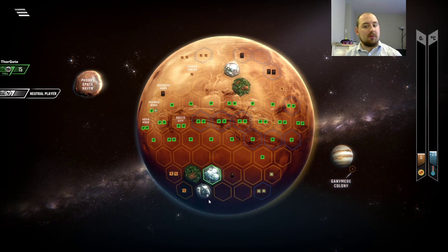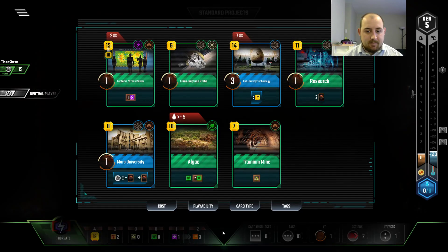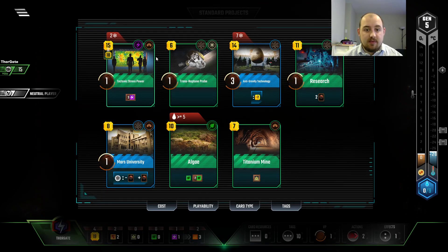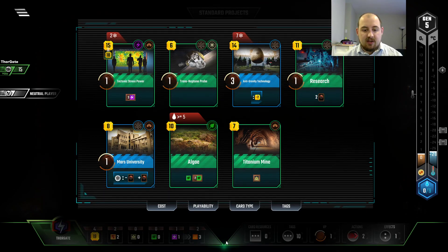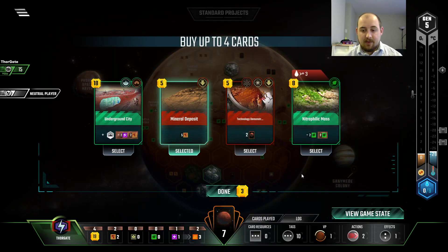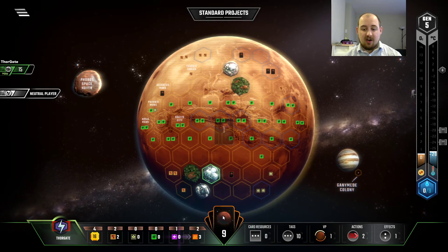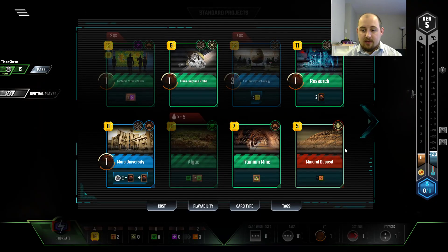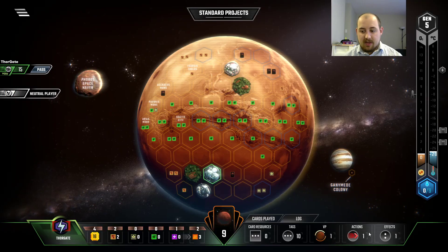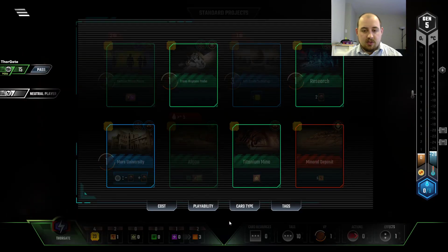We just got to keep our energy income above one so we keep getting our card. We have this that we want to build, and that costs steel. So grabbing the steel event is a win. Grabbing this event is also really powerful, but we're not going to do it, because we already have some passive cards coming in. And look at that — a science tag.